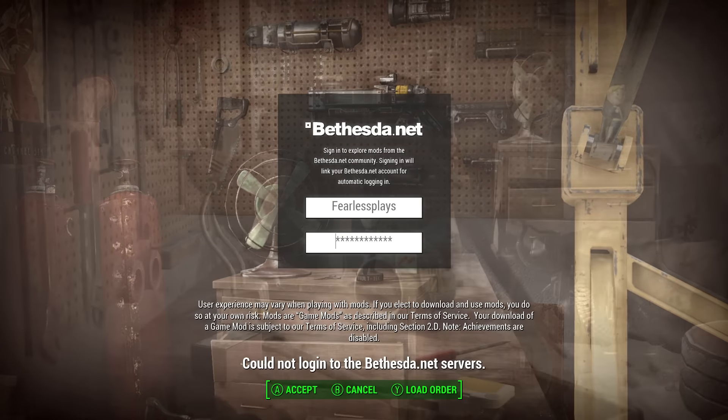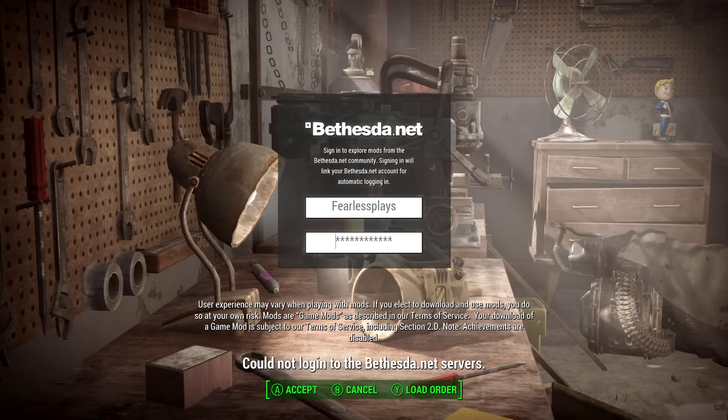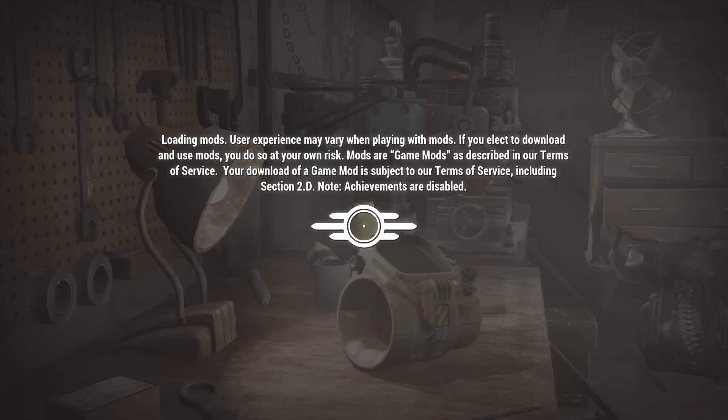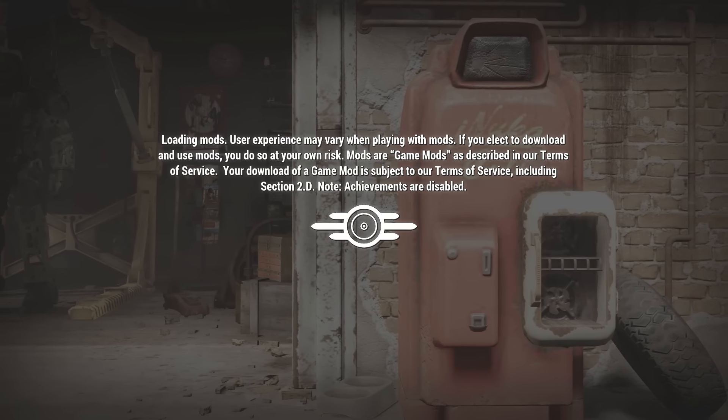It's a minigun that shoots missiles — crazy. But if you guys can't wait, make sure to comment down below and tell me what mods you want me to review. Definitely the Pippo one — I'll look into that one.